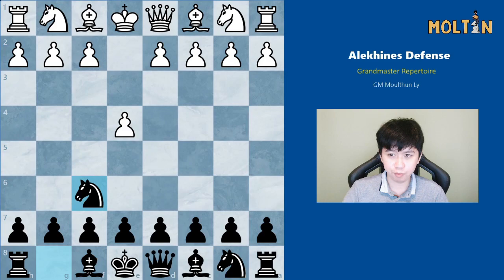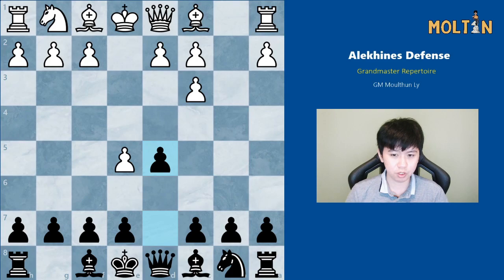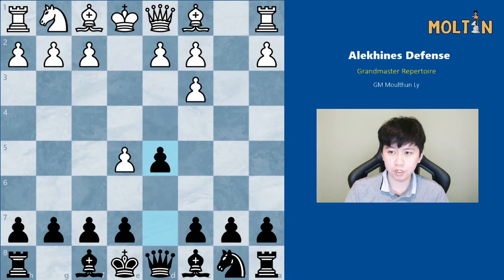A more popular approach is to play pawn to e5, after which we move the knight to d5, and here white can play knight to c3, but black will just capture followed by pawn to d5. This is a very solid way to play — pawn on d5, pawn on c5, developing the knight — we sort of get a good version of the French in some ways.